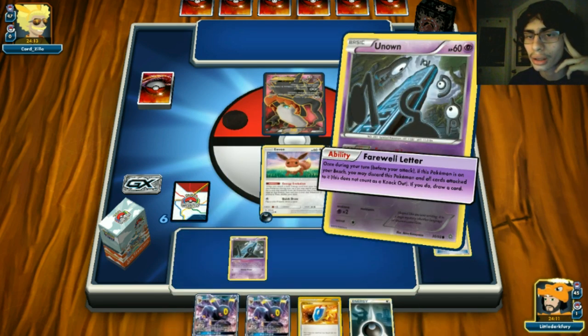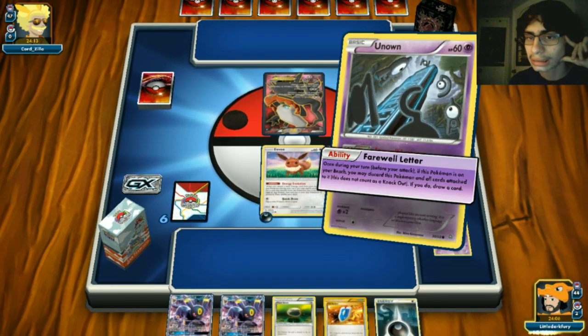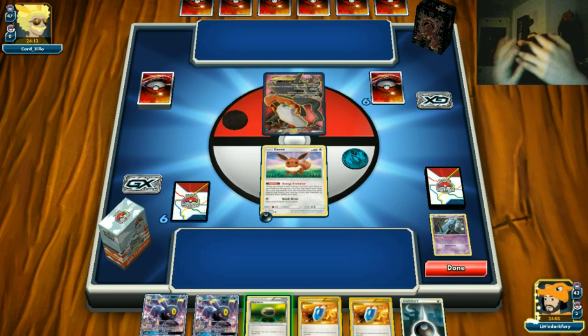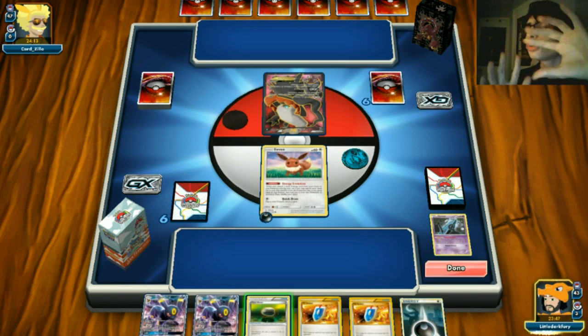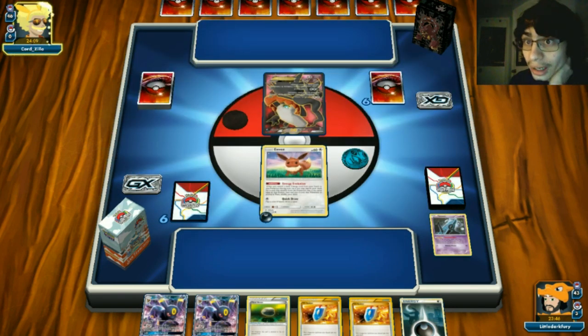We could grab another Eevee but it doesn't matter much since Darkrai doesn't play Brick Wall. We'll do a double Farewell Letter to see if we can get something useful - I just need an N or something. We whiff completely, so we just pass. That was a horrible whiff - it didn't work out, but what are you gonna do?